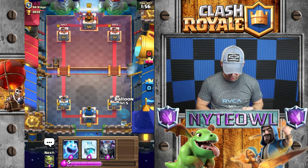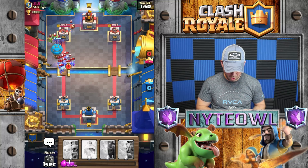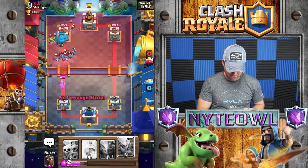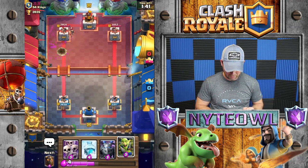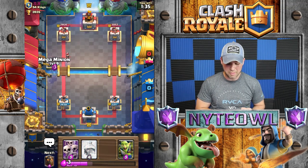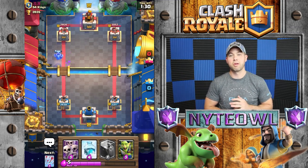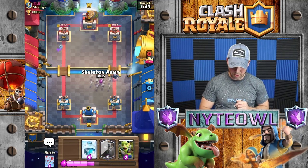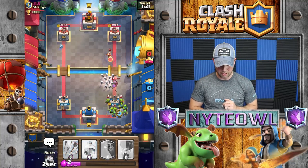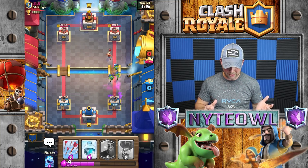I'm going to use the arrows for the goblin barrel instead — no big deal. Since he dropped princess, I'll drop balloon and that should take out all those minions. That worked out pretty well. I'll drop my mega minion for his princess, take her out, then wait patiently for another push. I'll save the arrows for the minions instead of the barrel.